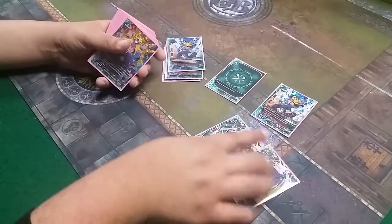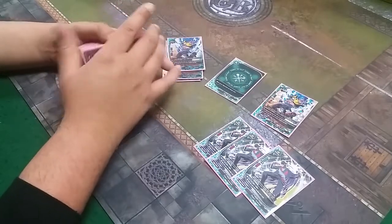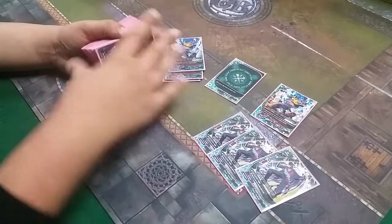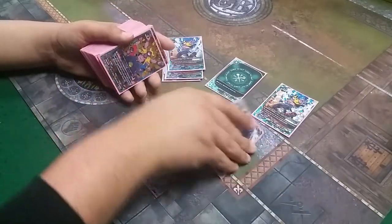Next we got Danza Osmodei. Pay one gauge when he enters the field, we draw a card. Hand advantage is key in Magic World. He's a 1/2/6, which makes him our biggest attacker. He's basically just destroying and getting over things.